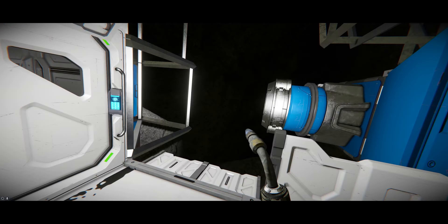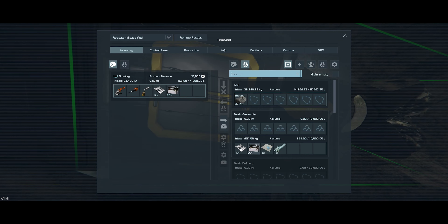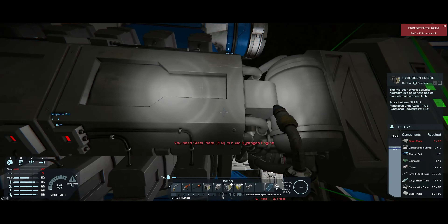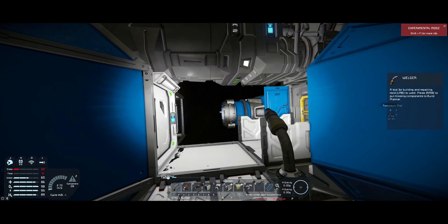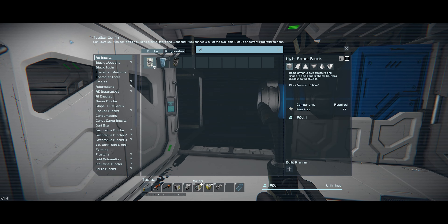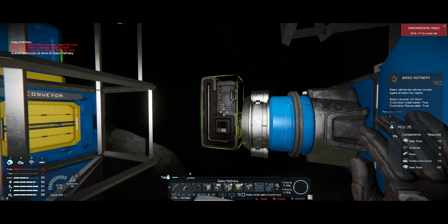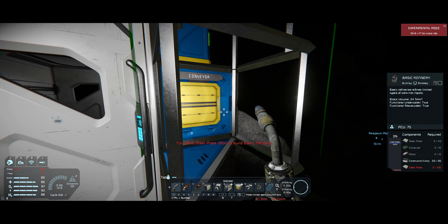The basic assembler is over on this side, which I can't now access — except I can access it because I can go here. There we go — I just need a key conveyor junction. Progress! Now I need to build the refinery. Refinery — not enough steel plates. We need 95 steel plates, motors, computers. I think what I want to focus on first is the motors, and we'll put the construction components at the end of the list.